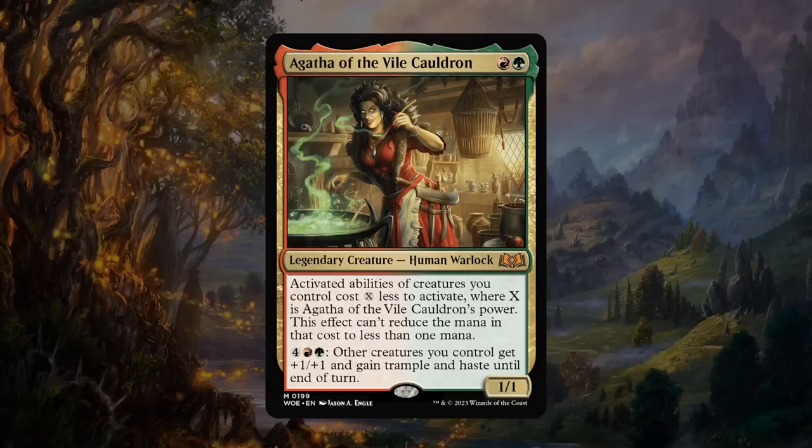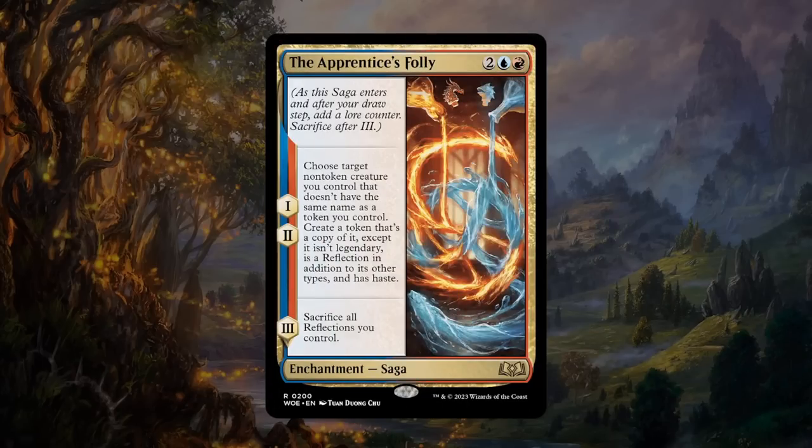Our first card is Agatha of the Vile Cauldron, red and green for a 1/1 legendary human warlock at mythic. Activated abilities of creatures you control cost X less to activate where X is Agatha's power, though can't reduce the mana cost below one. For six mana, other creatures you control get +1/+1 and gain trample and haste until end of turn. Agatha reduces her own ability to five mana at minimum — still kind of expensive just to give +1/+1, trample, and haste. The haste doesn't seem super relevant since you probably spent all your mana. More aimed at Commander. In limited, I'll give it a C.